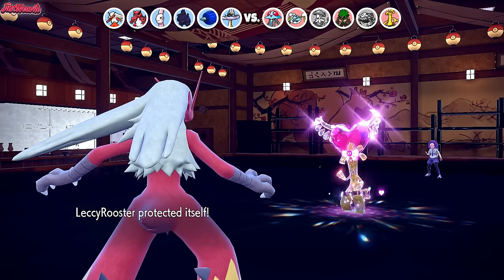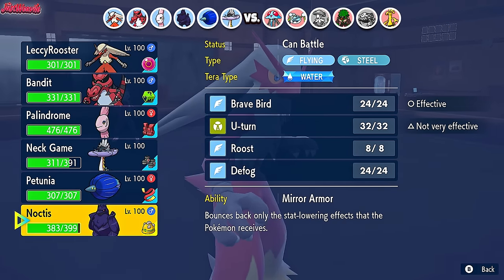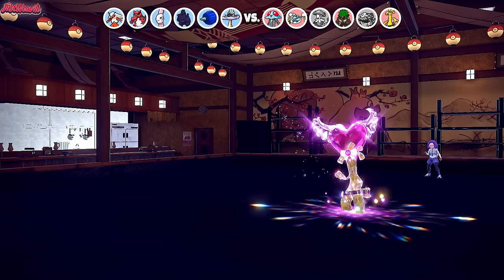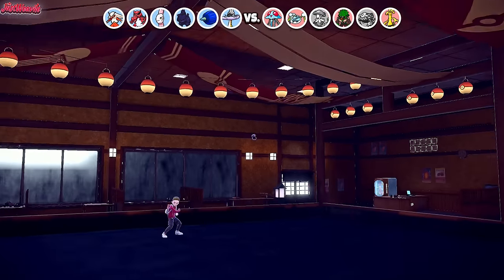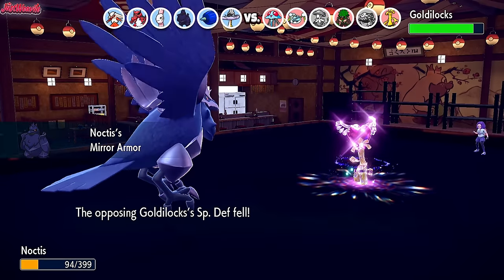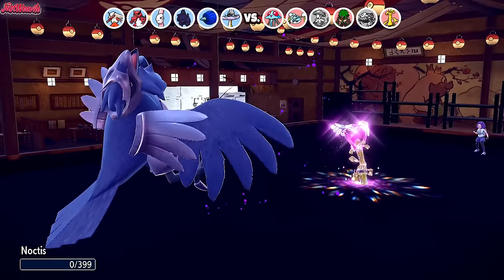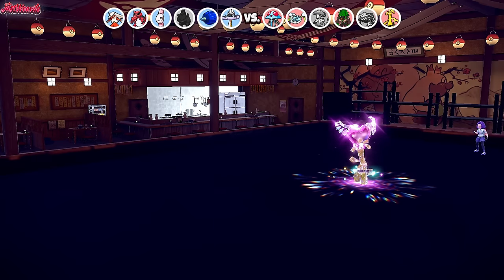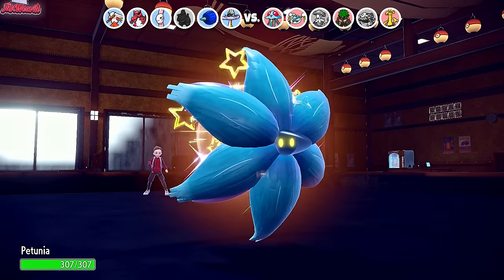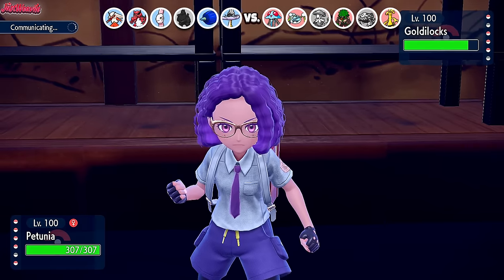Glimora still has full health. We need to sacrifice something, so I'm going into Corviknight — Corviknight's Brave Bird stops the opponent's other Pokémon from freely switching in. They have to stay in and take us out. We go Corviknight. They fire Shadow Ball which does a lot of damage to Noctis here, nearly taking us out. We get Mirror Armor lowering their Special Defense, which is great for Blaziken. We go for Brave Bird, but they outspeed us. Shadow Ball comes through and takes out Corviknight. Not the end of the world — because now we can go into Glimora and Mortal Spin away the Sticky Webs.